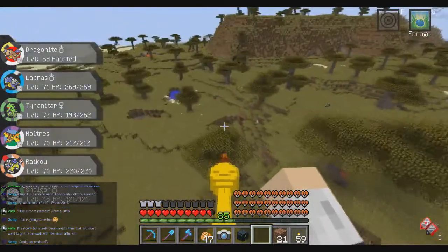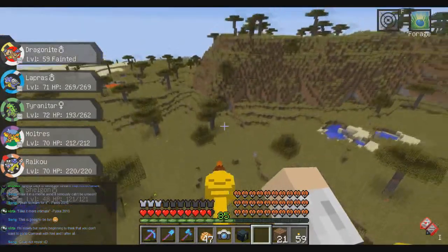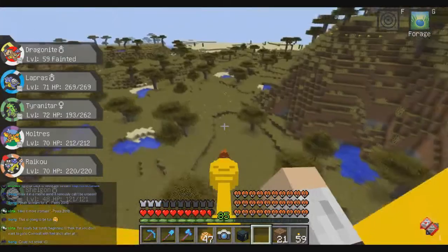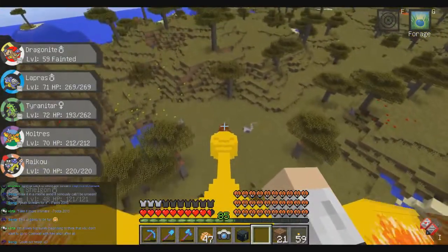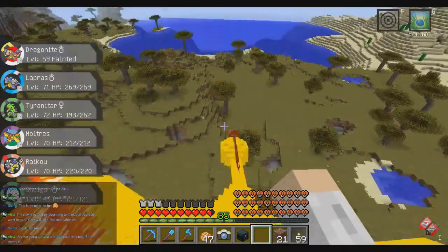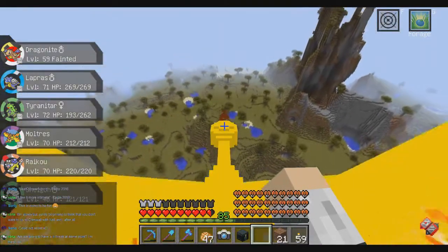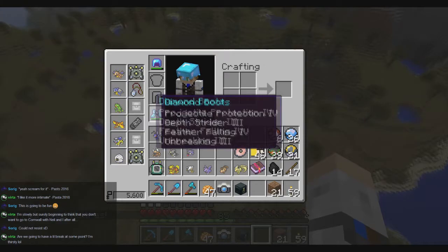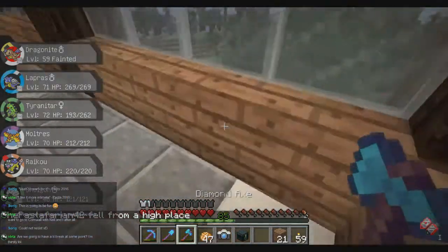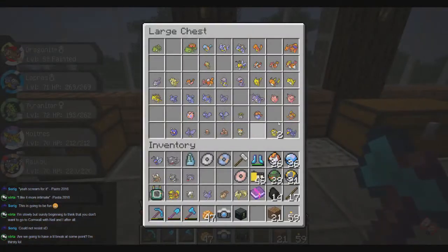Still looking for Chansey to show up. As of now, we weren't able to find it. Last sweep around the area — and afterwards we will return to spawn. I don't see a Chansey here, so I think it will be no use to stay around. Now watch me falling to my death. We didn't see a Chansey spawning while I was falling — so that's a relief.